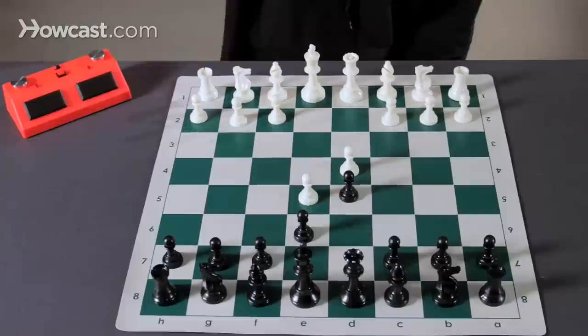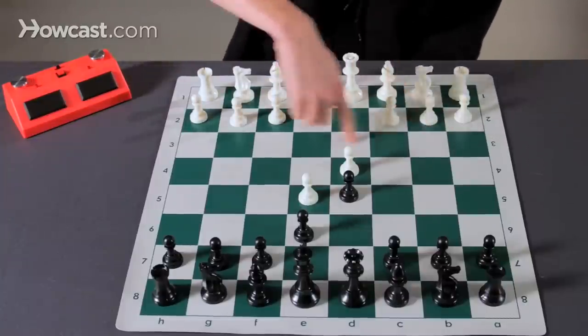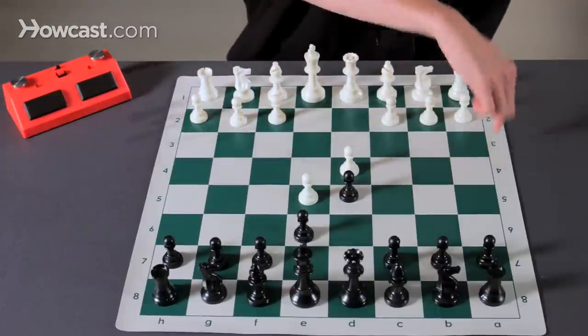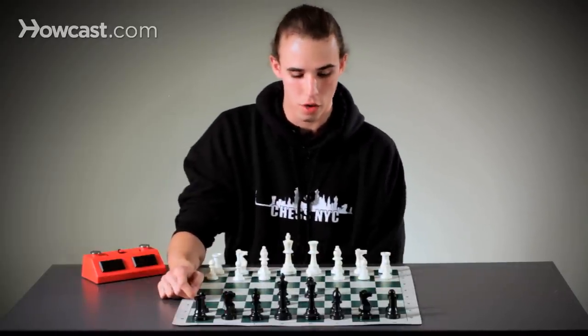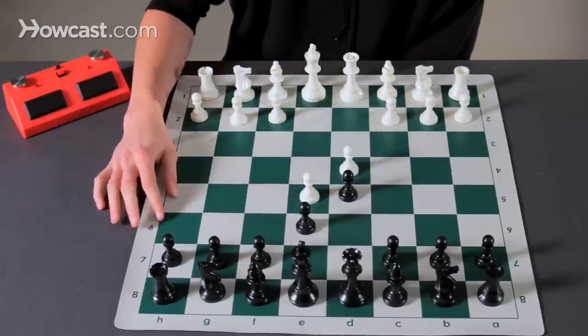If we look here, White has more squares for his pieces and therefore more space. He has this entire rank as well as these two squares and possibly some here. For now we're going to ignore counting our opponent's squares. Black has fewer squares along the third and fourth ranks because White's pawn stifles him.